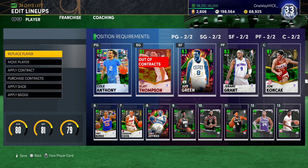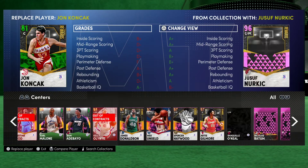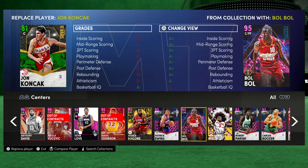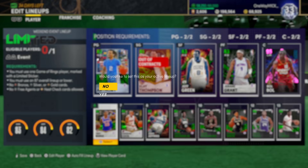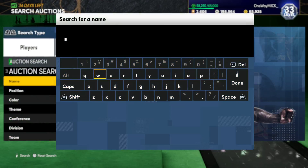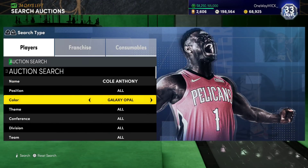I want two centers basically. You're going to want your centers, and the lower overall the better. So Bulbul is a must in a squad like this because he's a 95 overall. I need to check Cole Anthony — see if I can get his Sapphire for really cheap, because Cole Anthony's Sapphire has gold range and a good release.